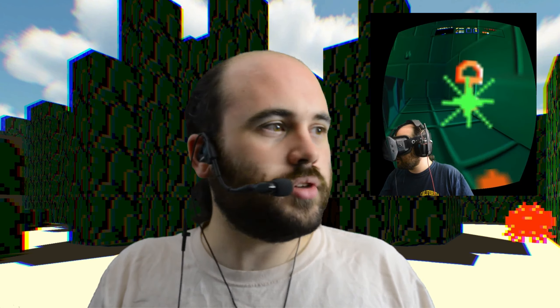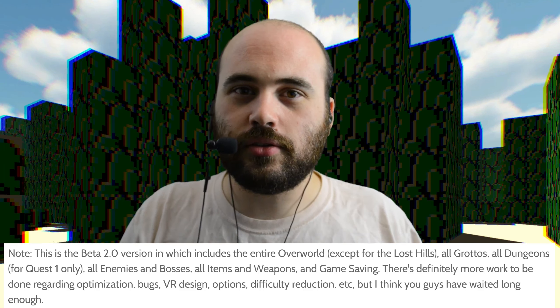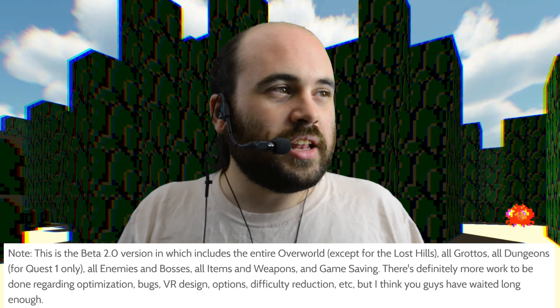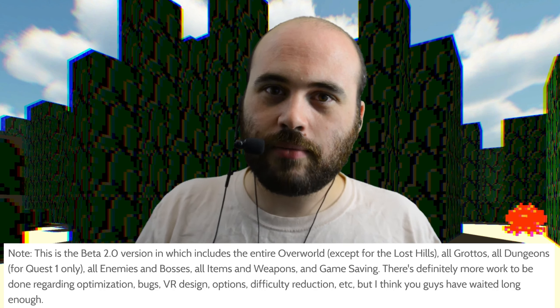At this point, it's really been expanded. So this has the entire overworld, except for the Lost Hills — I guess it was weird for them to do the maze thing. All grottos, all dungeons for quest 1 only, so not second quest. All enemies and bosses, all items and weapons, and game saving, which is kind of important when you're playing a game that long. It's a much more complete game with a lot more to explore, and I think I can do a complete playthrough of the original Legend of Zelda from this first-person perspective, which will be really fun.